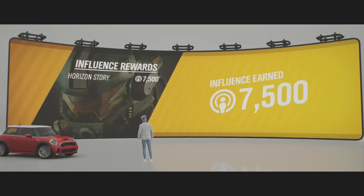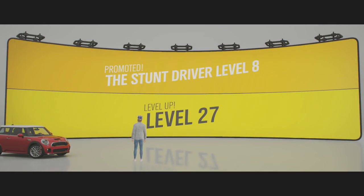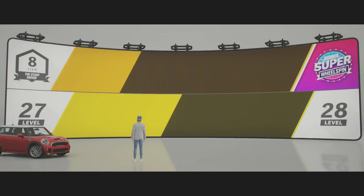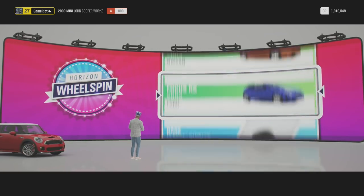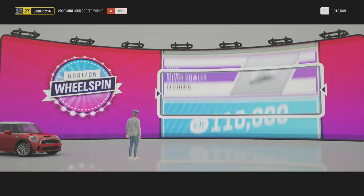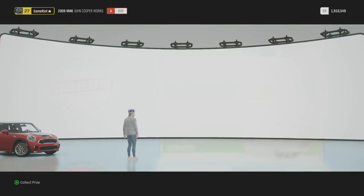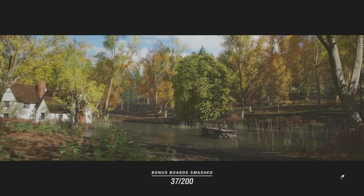Max influence - we're now level 27, stunt driver level 8. Wheel spin unlocked - we unlock a super wheel spin. What do we get? I don't want a stupid bowler hat. God damn it.